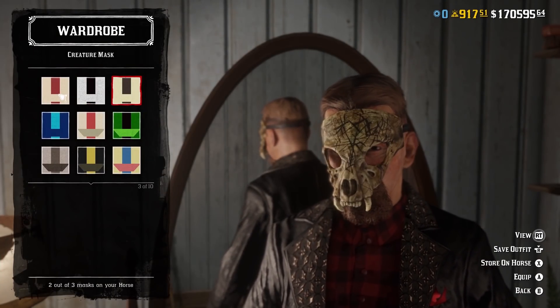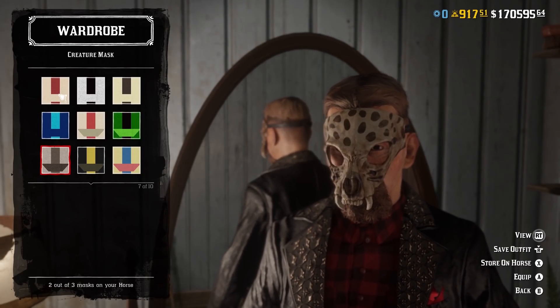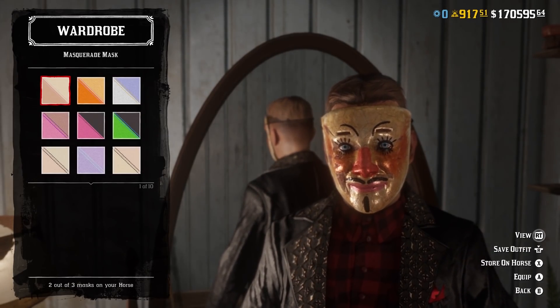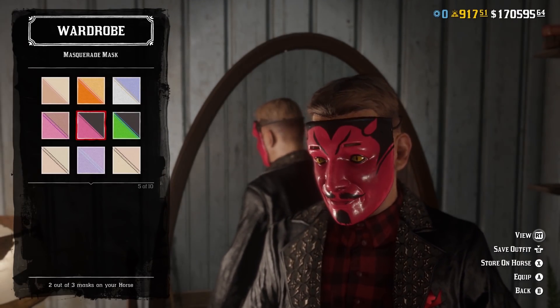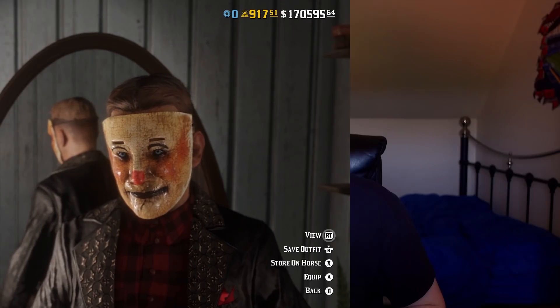The next thing you need is money, but not a crazy amount. You don't need money for the Outlaw Pass or the Showdown Series. The only thing money is needed for is masks, if they are added. The majority of masks will cost money. If you have 5K you're probably sitting on more than enough to buy every variation of the mask.